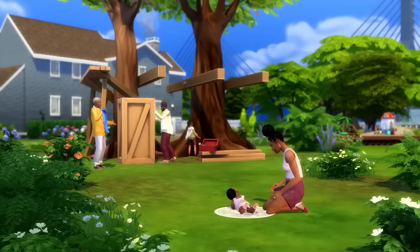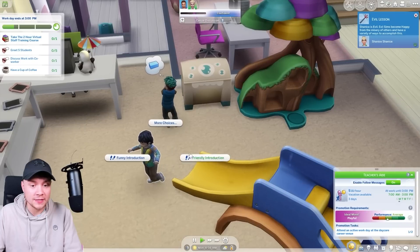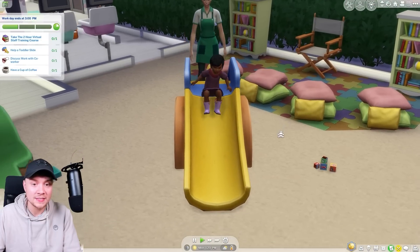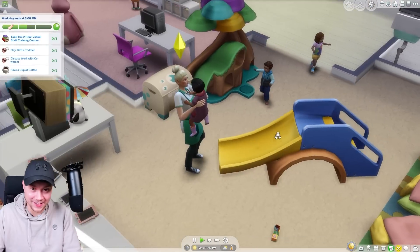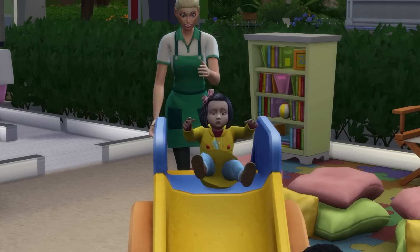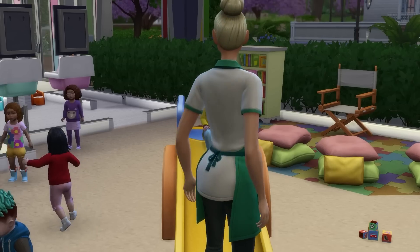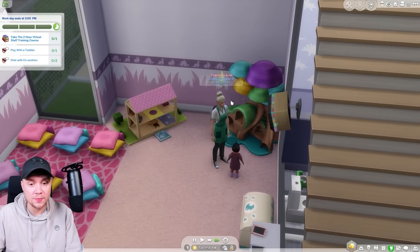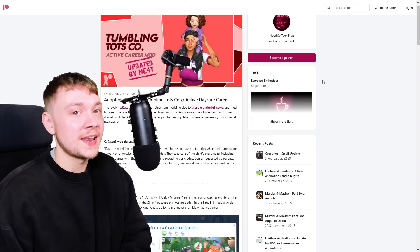The next one is the Daycare Career mod. A lot of people were really unhappy when Sims 4 Growing Together didn't come with a Daycare Career like Sims 3 Generations did. I have played with this mod and I can categorically tell you it feels like an official thing - if EA sold this I wouldn't have known any different. There are actually two options: you can set up a daycare in your home lot like Sims 3 Generations, or you can go into a special made daycare lot and be a daycare teacher there with different staff. It's really, really well implemented and I cannot recommend it enough.